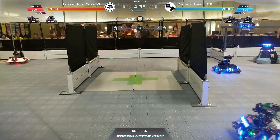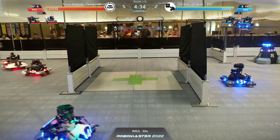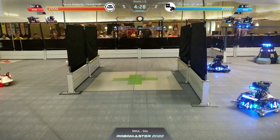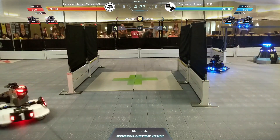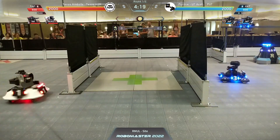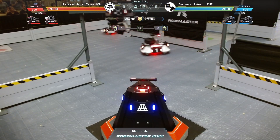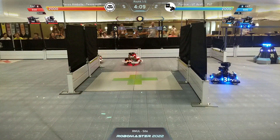We'll see what they can do. Take a look at the middle of the field — some pellets flying across from both sides. Red standard four: Purdue's gonna have the infantry advantage with both of their robots being standards. They did do a little overheating on their blue standard four from Purdue. That might have just been projectile hits as A&M standard three is engaging.